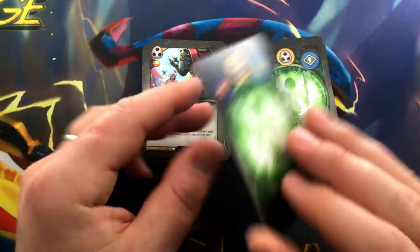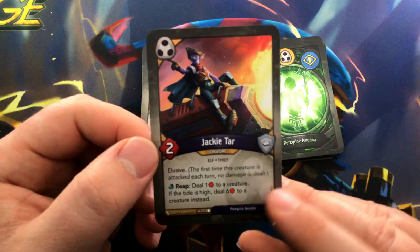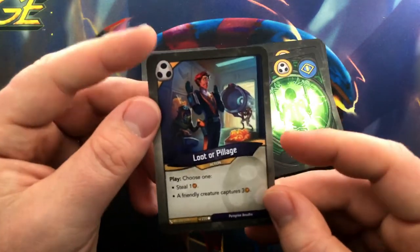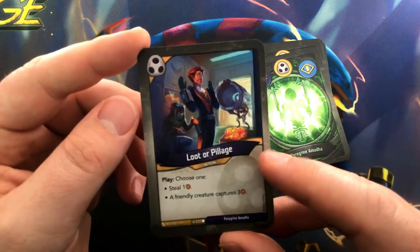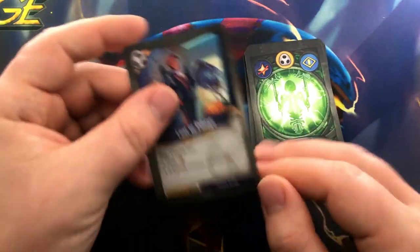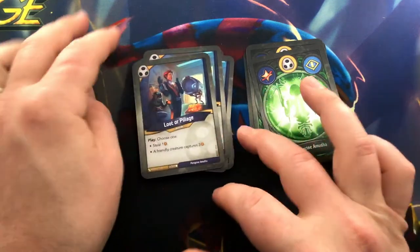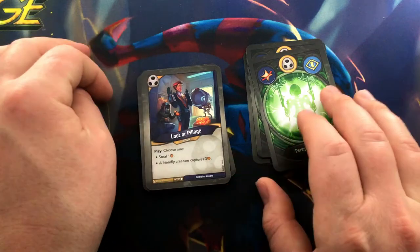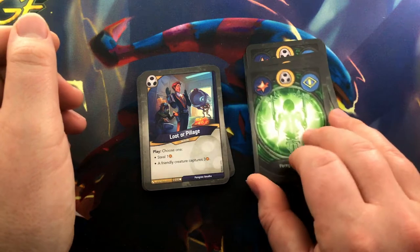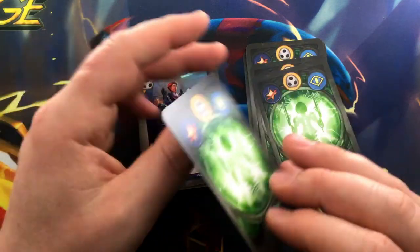Jacky Tar: 2-power, elusive. Reap: deal one damage to a creature; if the tide is high, deal six damage to a creature instead. Loot or Pillage: play, choose one — steal one, or a friendly creature captures three. A second and third Loot or Pillage. I mean, stealing three is not bad — straight up stealing is pretty good, or you can get a stop and a pinch with the capturing.